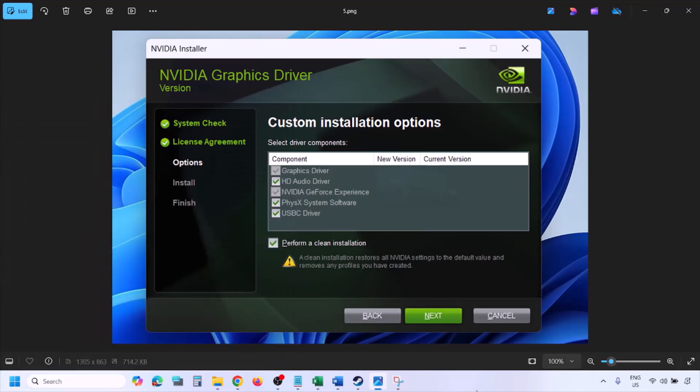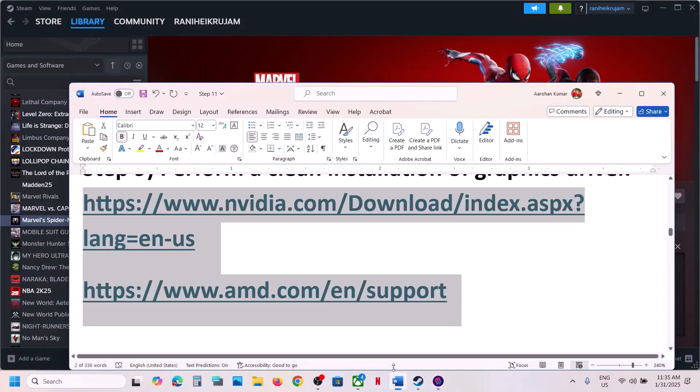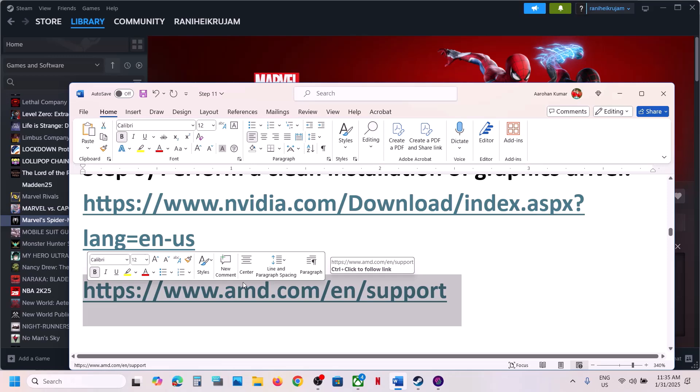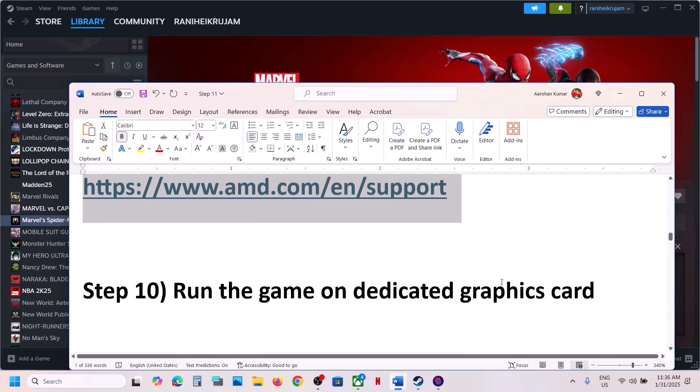For AMD card users: first uninstall the current version of your graphics card driver, then restart your computer. Go to the AMD website, select your graphics card, install the latest version, restart your computer, and then launch the game.